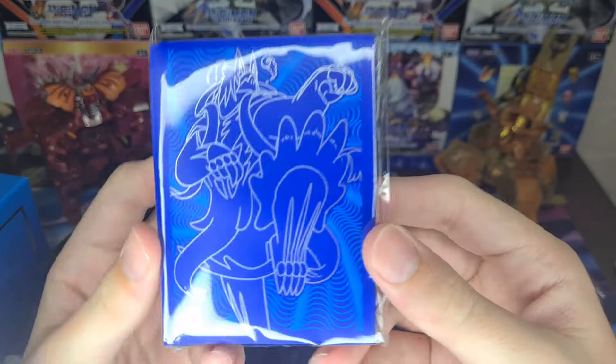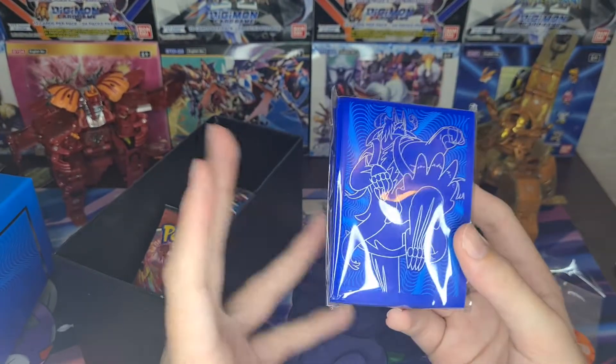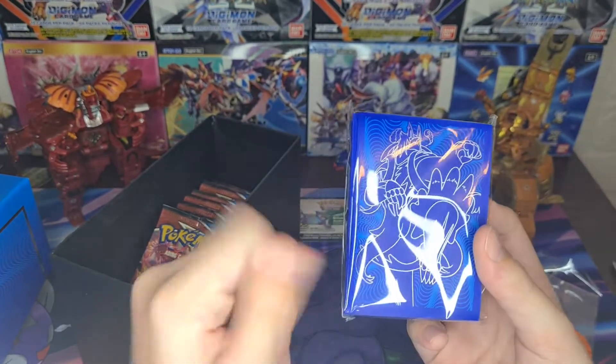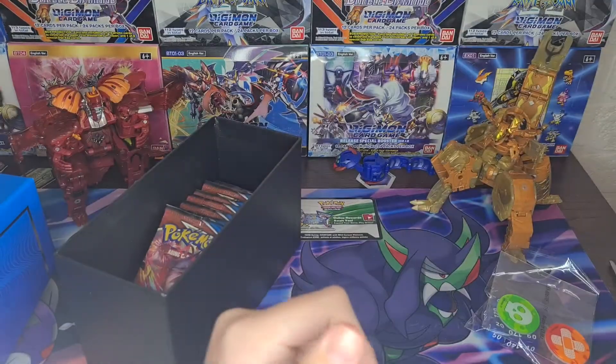Then your sleeves. These are the matte ones, which I'm actually starting to like, because putting them in a binder — I put my Digimon cards in these and it doesn't rub against the other cards that have the glossy thing. It's easy to put double-sided sleeve cards in, which is really good.